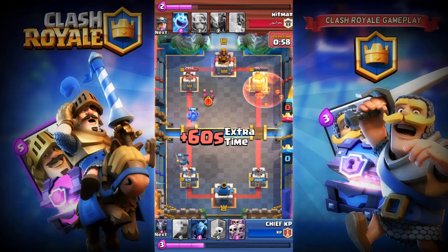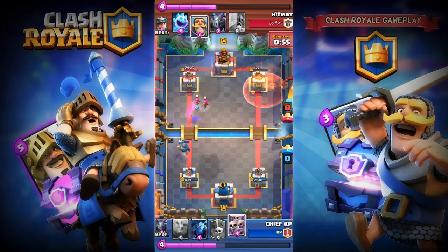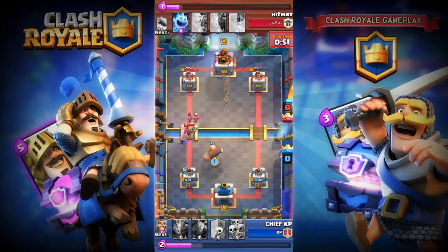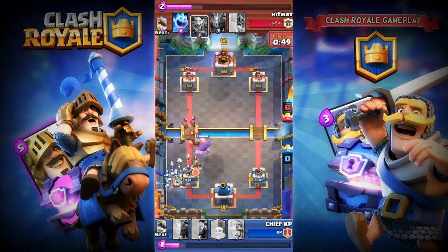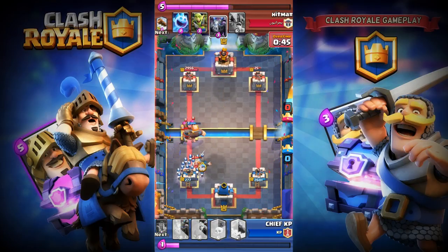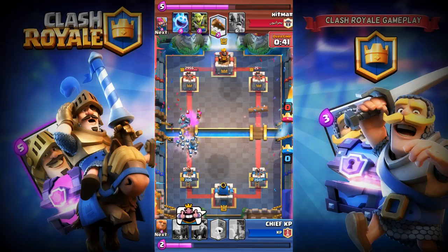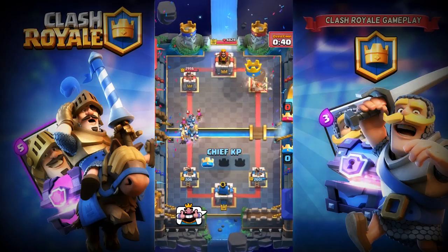I'm gonna lock his tower. I'm gonna Poison that tower because it's already overtime. It's almost over — only 25 health left. I'm gonna place my Skeleton Army to destroy this Miner and take it down. I'm gonna place my Knight and lock this one — boom, this match is over guys!